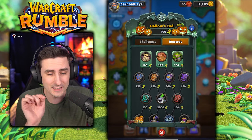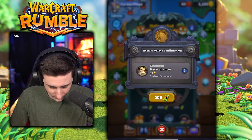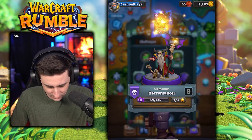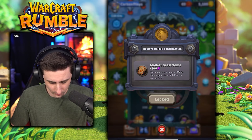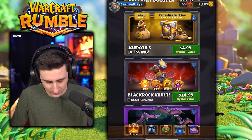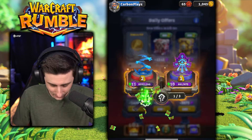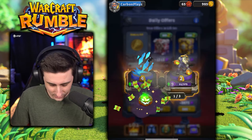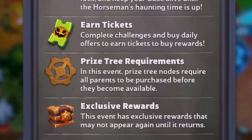First things first, we're going to try to take the cheapest route that we can. So I'm going to unlock a Necromancer — 200 — get a star here, adding a star. Now I can go over here and purchase this, which gives me 500, and then unlock this one as well for 60, which gives us another 500. Claim daily offers — that's another 400 — so now we're sitting at 1450. It looks like the price tree requirements in this event require all parent nodes to be purchased before they become available.